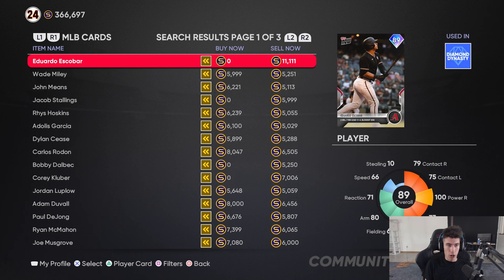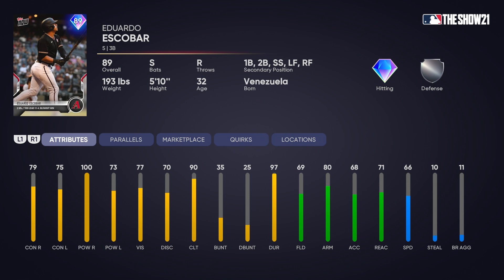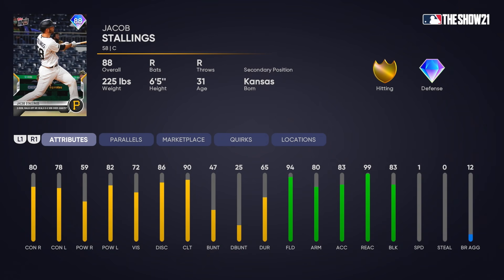We have Eduardo Escobar here — he is one of the new cards. Third base primary, also plays first, second, short, left, and right. He's a switch hitter with good contact versus both sides: 79 and 75, 73 for the power, 77 vision, and really not bad defense, especially if you parallel him and get that fielding up. He plays a lot of positions — definitely a good budget beast, technically a free diamond.